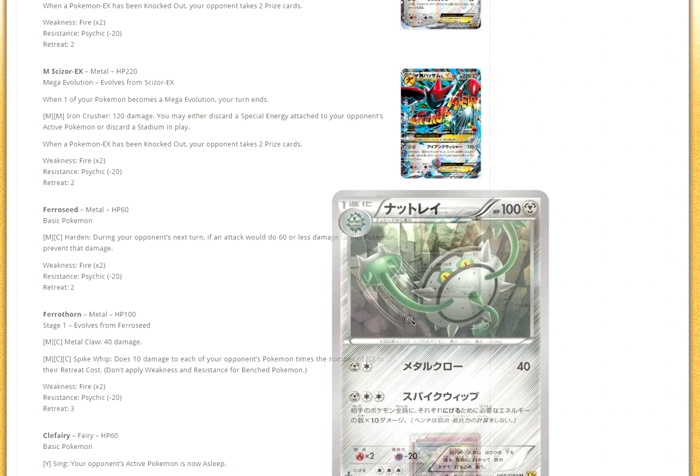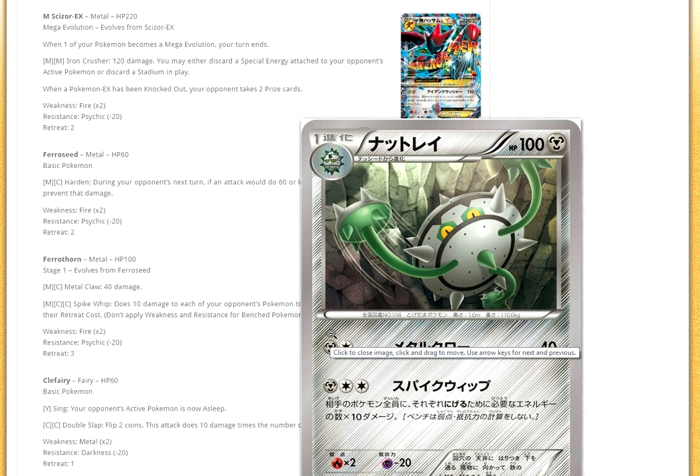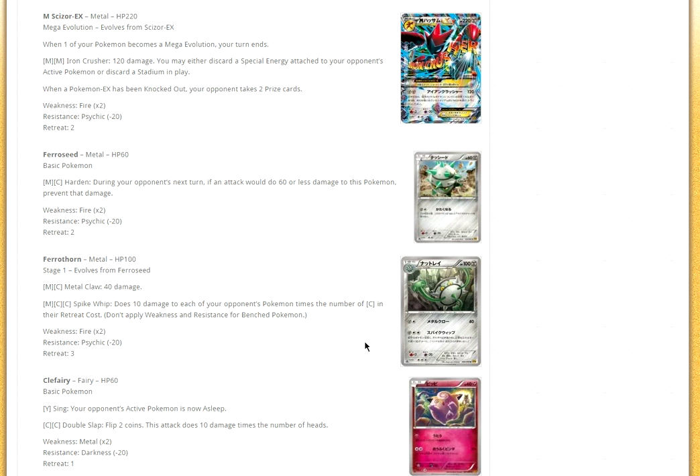Then we have Ferrothorn. Spike Wave costs one Metal and a DCE — it does 10 damage to each of your opponent's Pokémon for each colorless in their retreat cost. So if your opponent has Pokémon with three retreat in play, it's going to do 30 to them. It does it to multiple Pokémon. I think Noivern is better, but Ferrothorn could make for a pretty good deck with Meowstic, Dustox, Muk, and Team Aqua's Secret Base. There is potential with Ferrothorn.